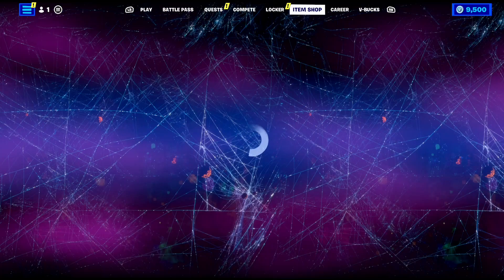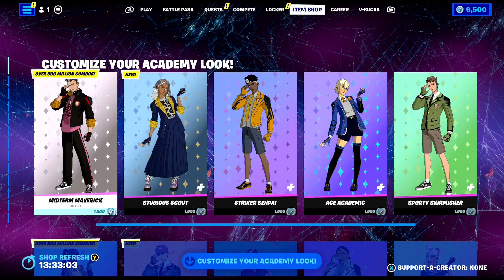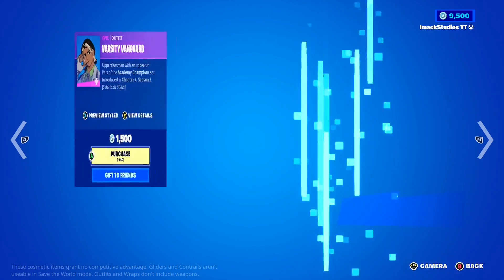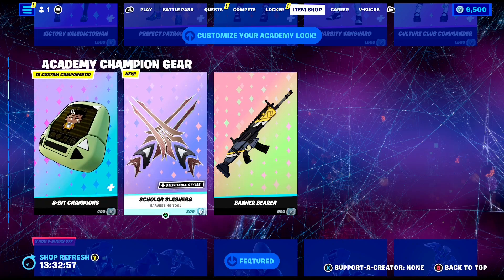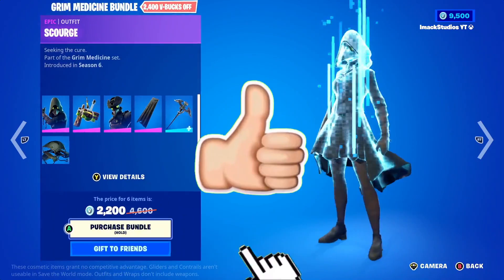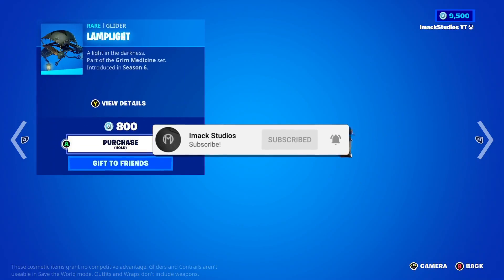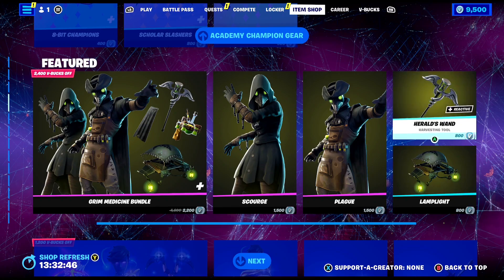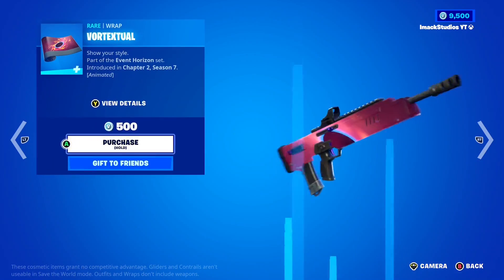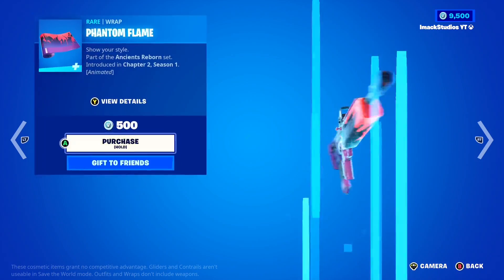Just before we get into it, I would like to let you guys know that I do gift my subscribers all the time here on the channel. So if you would like the chance to receive a free gift here in Fortnite, all you guys have to do is smash the like button down below, subscribe to the channel with the post notification bell turned on, comment your Epic Games username down below in the comment section so I can add you guys on Fortnite and send you a free gift.